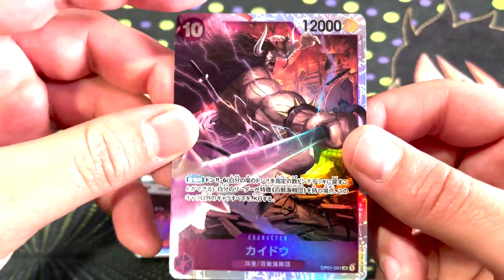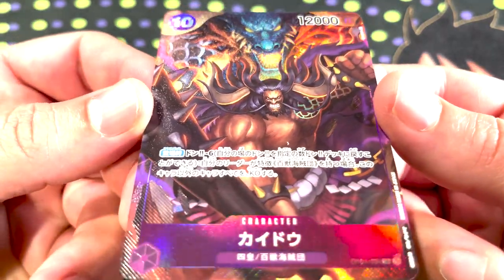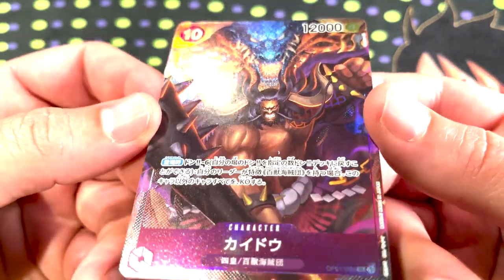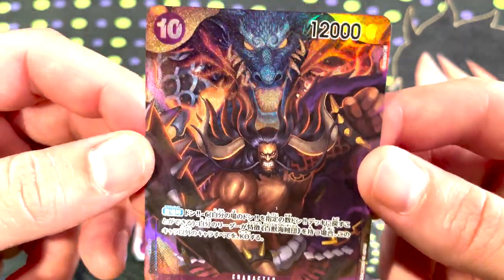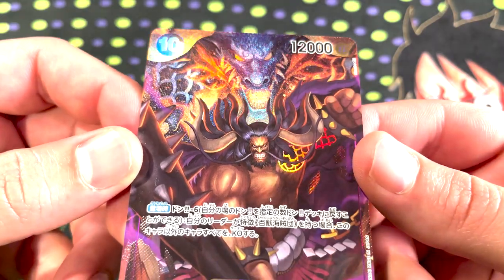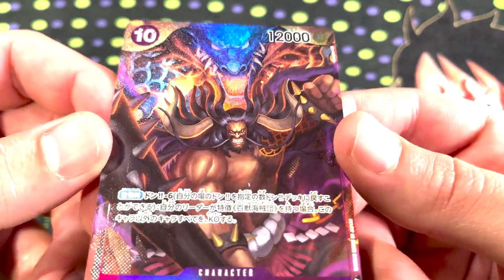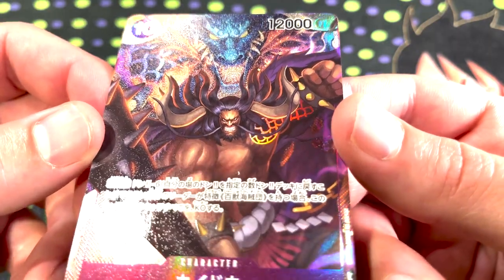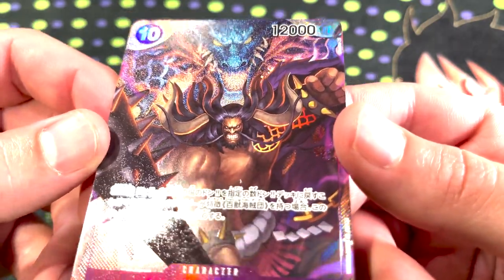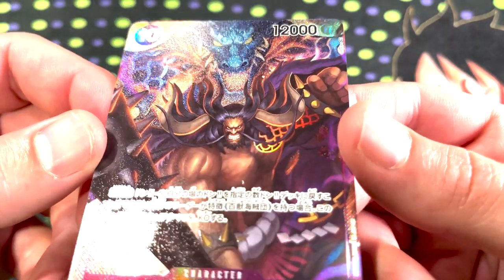Kaido's got a pretty crazy alt art — this card just looks so good. It's really hard to show how cool this looks in photos. The texture going on and the dragon up here just looks really wild. And the reverse holographic on his tattoo on his arm — see how that's lighting up under his horn, just on his arm? That's so wild. What an amazingly cool design choice.